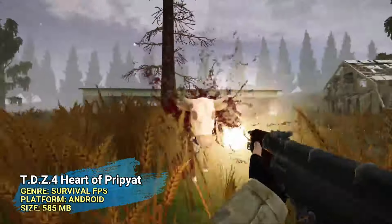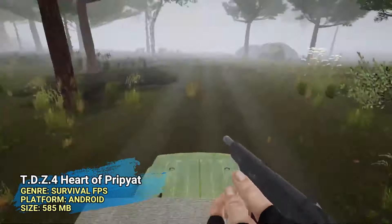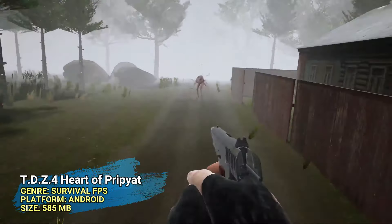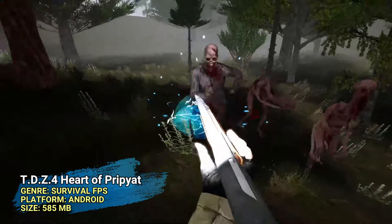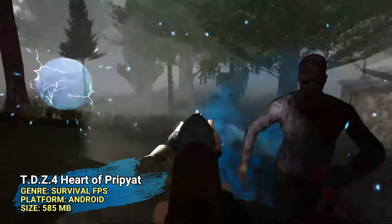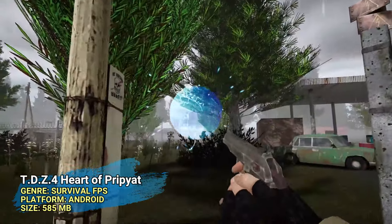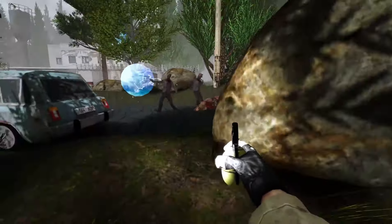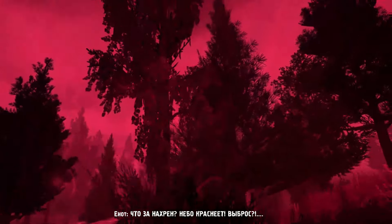If you're fond of the Stalker games, we've got the equivalent of Stalker on mobile — TVZ: Heart of Pripyat. This game takes you into a post-apocalyptic world where survival is key. You'll navigate the dangers of the land and fight off all kinds of threats to gather resources and stay alive. This offline survival first-person shooter offers some intense gameplay, requires only 600 megabytes of space, and actually incorporates real-life landmarks from the Chernobyl area for added authenticity.